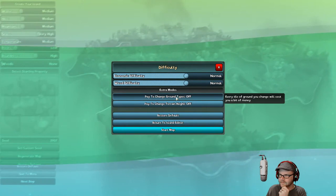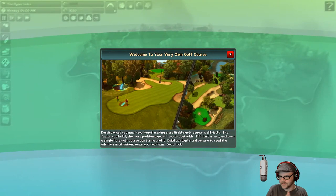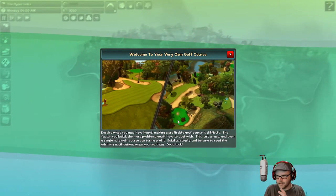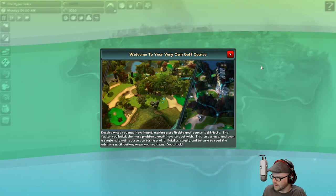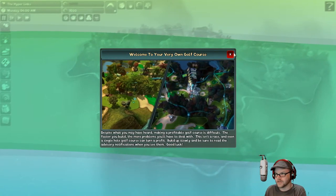Normal's fine. We'll leave it all as it is. Welcome to your very own golf course. Despite what you may have heard, making a profitable golf course is difficult. The faster you build, the more problems you'll have to deal with. This isn't a race — even a single hole golf course can turn a profit. Build up slowly and be sure to read the advisory notifications.